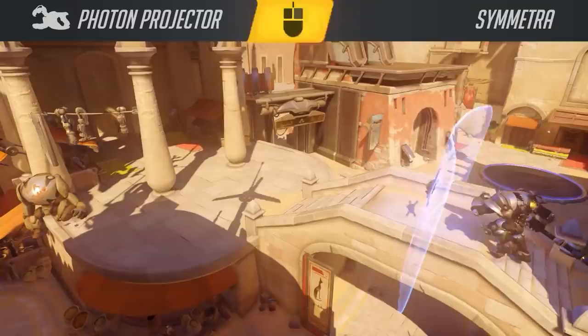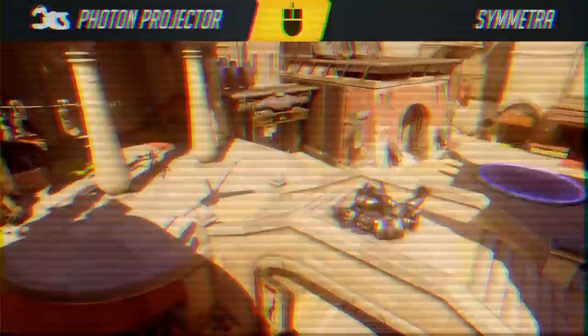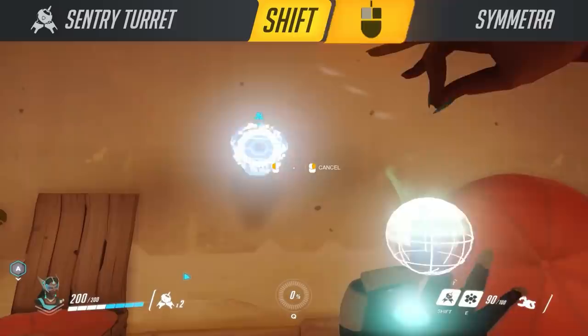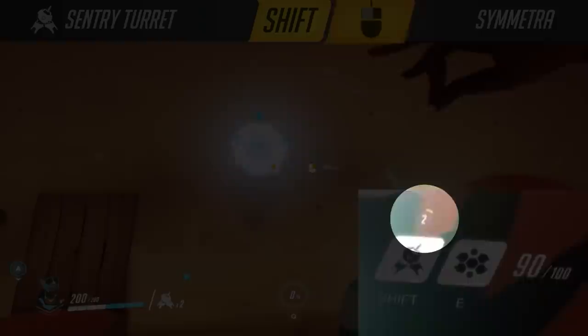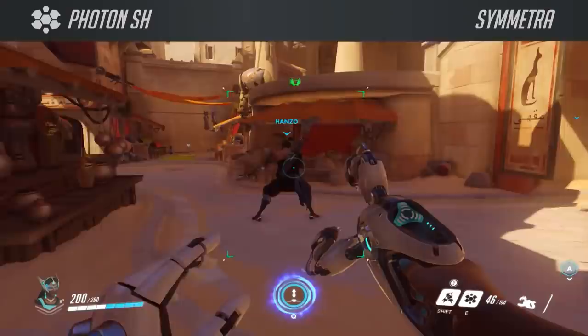Symmetra's secondary fire, her orb, used to be able to entirely pierce targets and barriers, and did a flat set amount of damage on pass-through. Her deployable sentry turrets originally had three charges, which was then subsequently increased to six at a later date, then reduced back to the three that we have today. The main difference, however, is her turrets had a tremendous cooldown of 12 seconds, making them setting up anywhere no quick task.